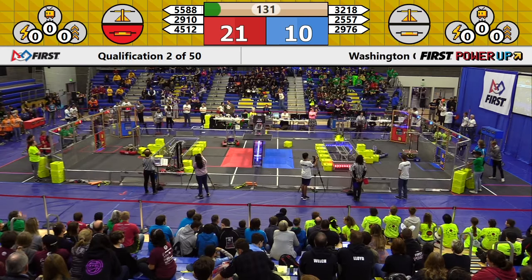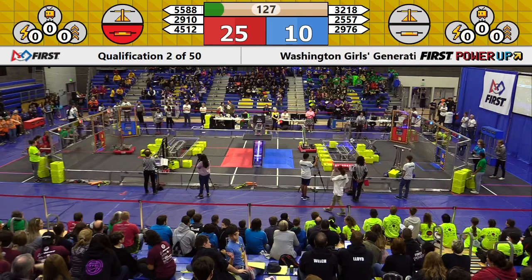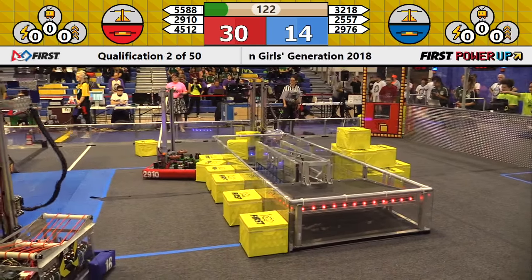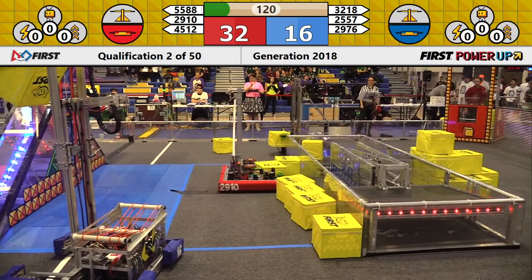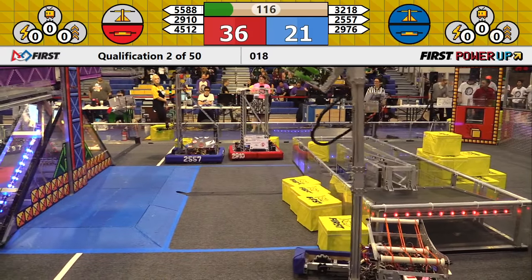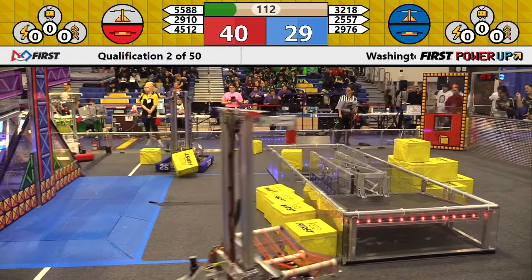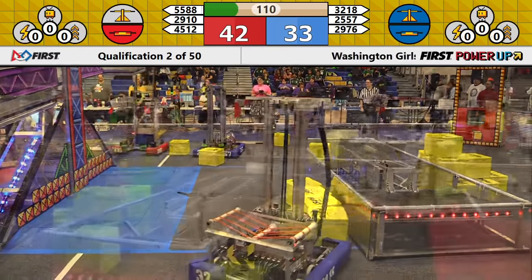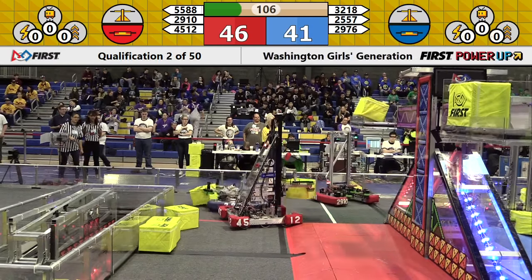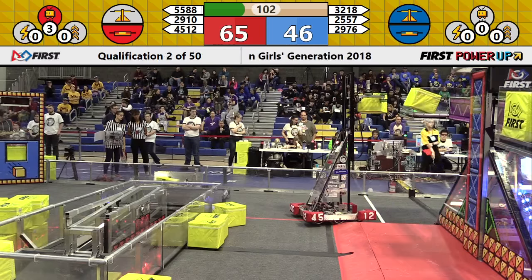Blue does pick up ten points of their own for two robots crossing the auto line. A Power Cube comes in for Blue right away, out of Spartabots on your Blue Alliance. Their alliance partner Sotabots are right behind them with a Power Cube of their own. The first Power Cube on the scale comes in from your Blue Alliance — that is Panther Robotics down on the blue side of the scale. Jack and the Bot is following up with their first Power Cube, but it is very far toward the center of the scale, so Panther Robotics takes it right back.